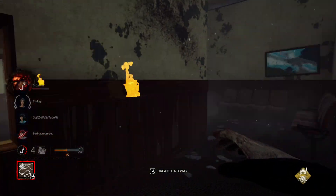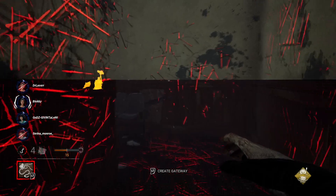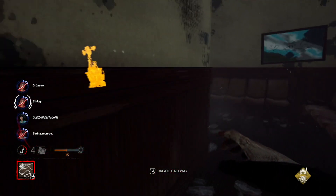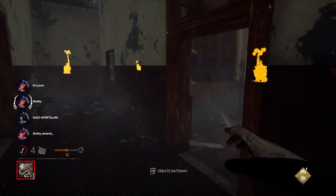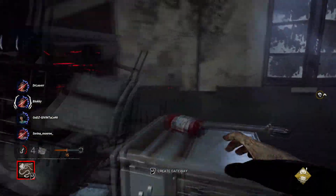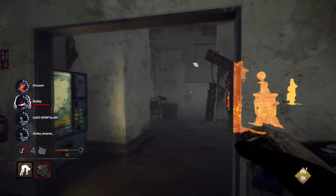They seem to be struggling pretty hard with movement across the map. I see scratch marks — somebody ran through here, turned left, turned right, turned left, went all the way down the hall, turned right — yep, dead ahead. They push back through, I'll push back through too. I see them dead ahead — they should have kept looping, that was the safer play. And that ought to be one down and hooked for all of them.